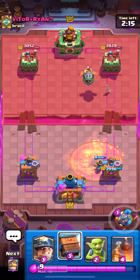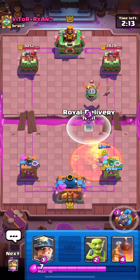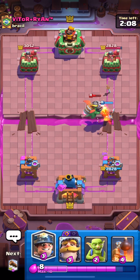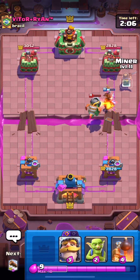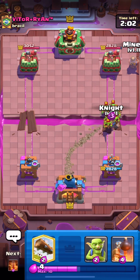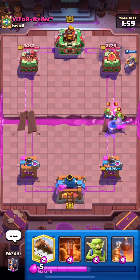He goes poison. I'm just gonna go delivery — I think I timed that correctly so the tower hits it too. Perfect, nice. Pretty decent start. I'm just gonna go with the minor in the kind of safe spot, just the non-tornado area.